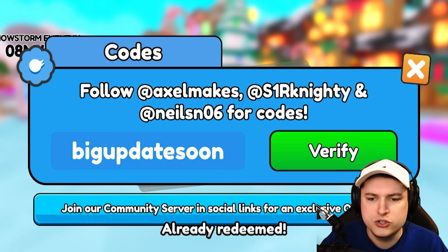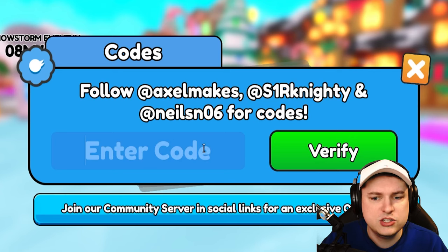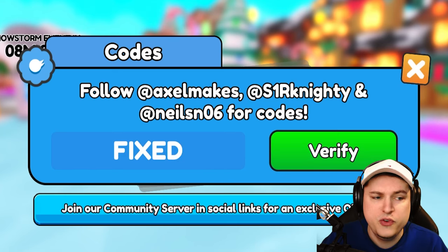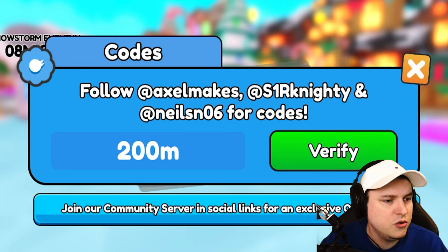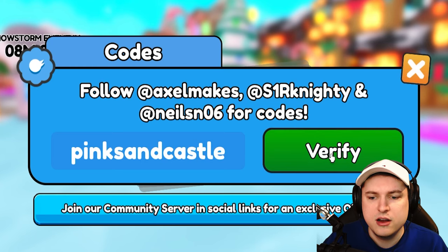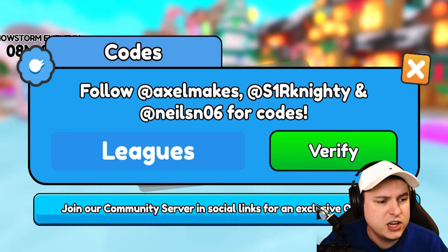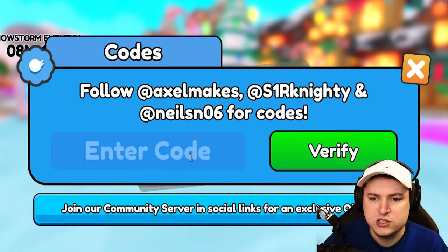We have code 'Greek' — this one's gone. We got code 'thanks for 400 million'. Code 'Wednesday' is gone as well. Code 'fixed' is gone. Code '200 mil' is gone. Code 'enchant' is gone. Code 'Sphinx headcastle' — no. They did remove a bunch of codes, which is kind of sad. Maybe it's just bugged — you could always check these codes yourself.